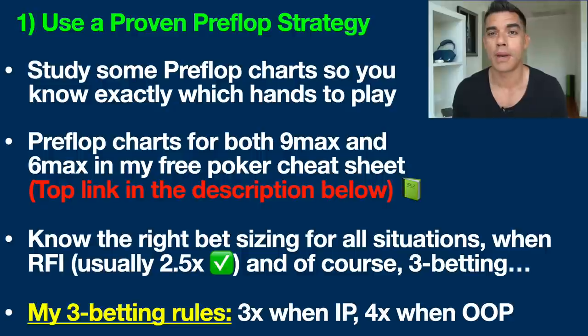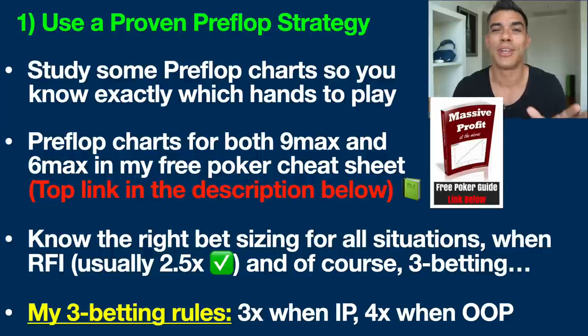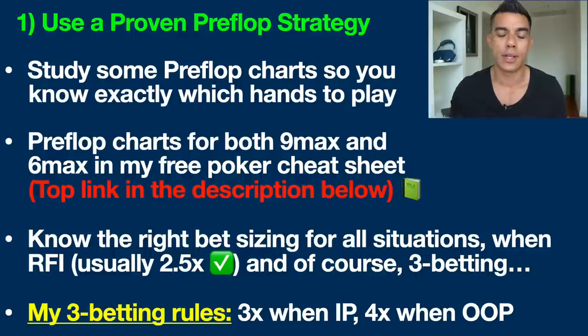Everything starts before the flop in poker — you need to know what hands to play. The first thing I always suggest to beginners is to study some good pre-flop starting hand charts, depending on which poker game type you play: six players or nine players. There are tons of totally free good pre-flop charts these days which will show you exactly which hands to play from every single seat at the poker table. I include these charts and more for zoom and tournaments in my free poker cheat sheet, the top link in the description below.